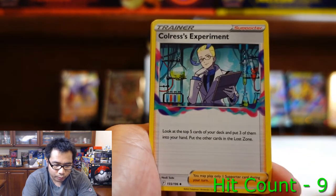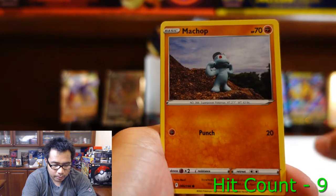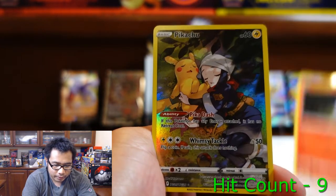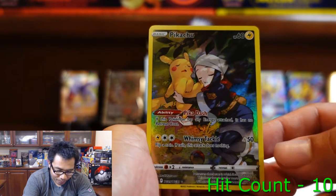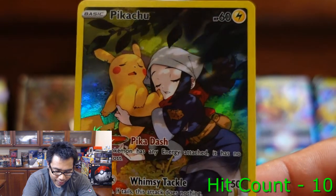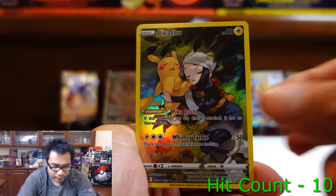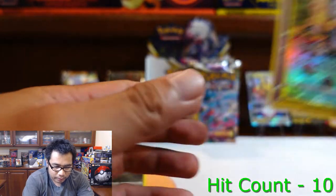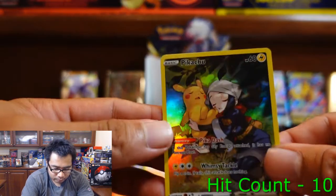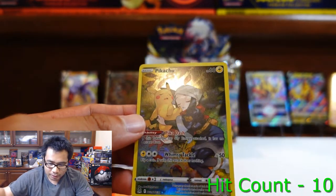We're going to the right side now. Pack: Colress's Experiment, Swanna, Snover, Machop, Pikachu, Jynx, Litwick — Pikachu! Oh my god, that's another chase card! That one is dope — Pikachu Trainer Gallery. That one is a cute card. And double banger maybe? Mr. Mime — meh. But we'll take this one. Awesome.